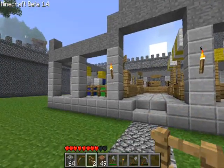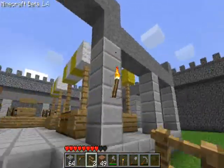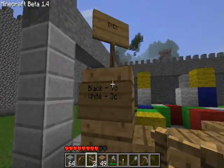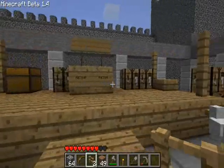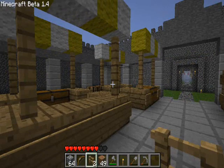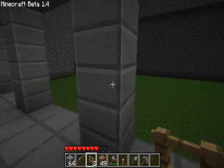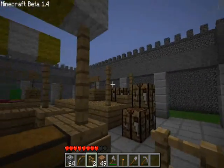I decided to make it like a financial district. So we have our forum here, our dye merchant, an auction. Just some small shops — apples. Not too much here yet.